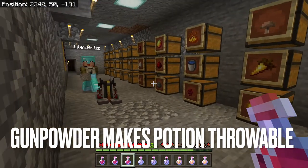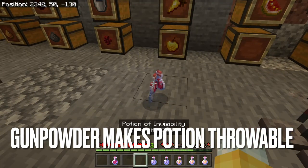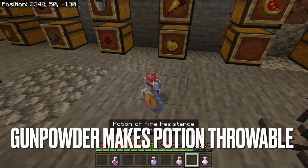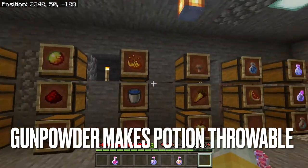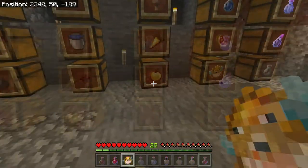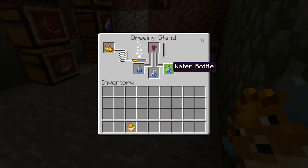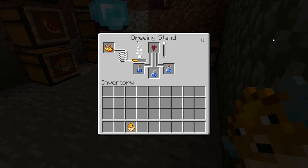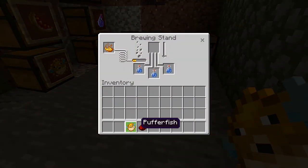Another thing you can do is make potions throwable instead of having to consume them by drinking, which takes about two or three seconds of in-game time. You can make it a splash potion so you can just throw it at your feet. After you make your potion, add some gunpowder into the brewing stand and that will make it throwable — it'll explode on the ground and you can take the effects as needed.